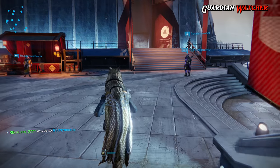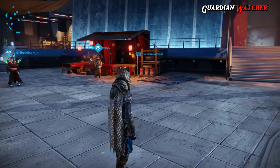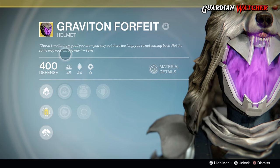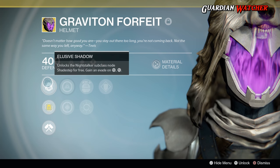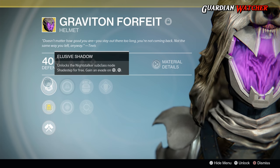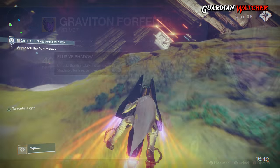The Graviton Forfeit is a returning exotic from Destiny 1 and some of its perks have changed a little bit. In Destiny 1, its main perk is Elusive Shadow, which unlocks the Night Stalker subclass node Shadestep for free. In turn, this led to many different uses of the build.